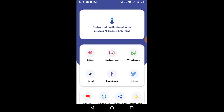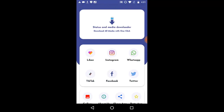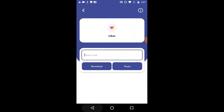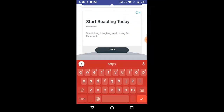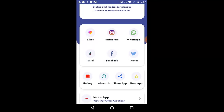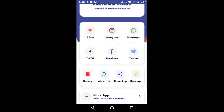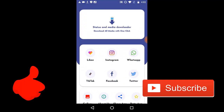Check out this new trending app called Status and Media Downloader. You can download media with one click — including Instagram, WhatsApp, TikTok, Facebook, and Twitter videos or images. All you have to do is get a link, paste the link into the app, and press download. For example, I have an Instagram link — just press download and the video saves to your gallery. You can check everything you downloaded there. If you want to get the app, check the link in the description or search Google Play for 'Status Media Downloader'.